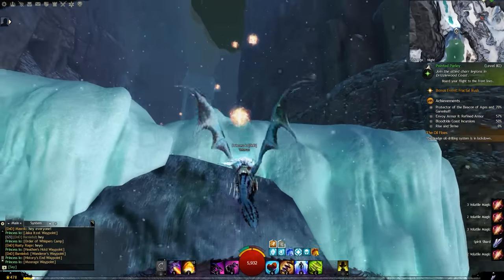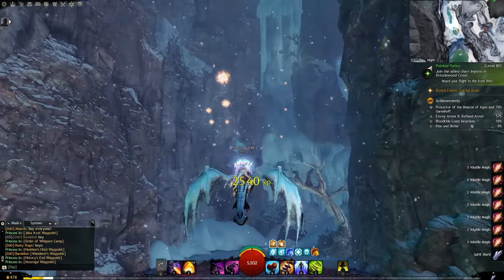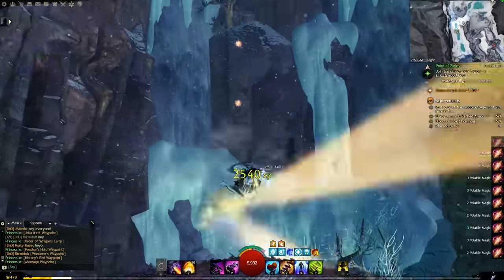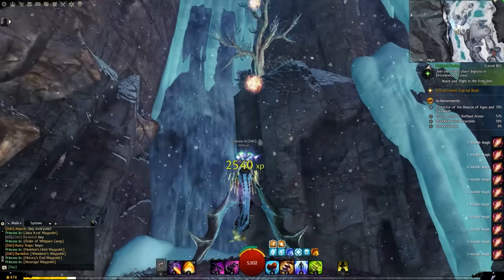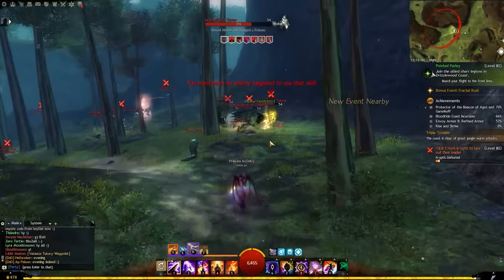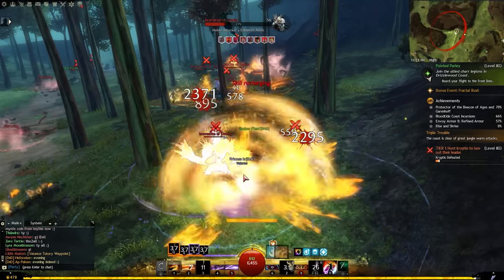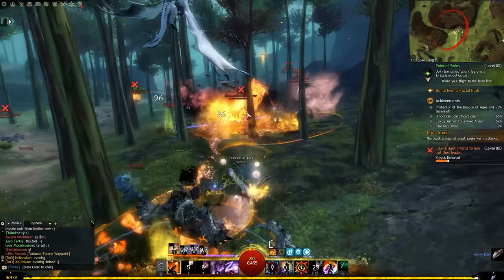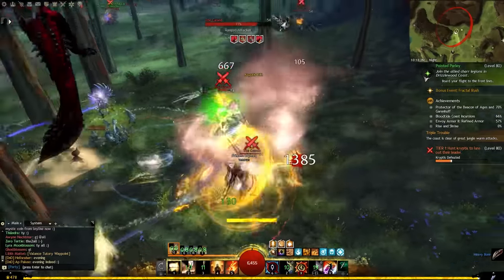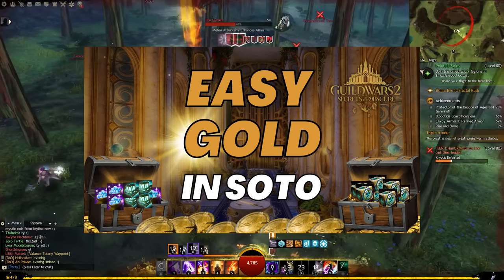Let me mention a few more weekly things that you can do slowly throughout the week. You should definitely do the Weekly Wizard's Vault Objectives for 500 plus Astral Acclaim per week. Also consider doing the Weekly End of Dragons Strikes, which will net you between 12 to 16 gold. If you already have Secrets of the Obscure, then consider doing the Weekly Rift Hunting Achievements for the Essence. If you don't plan on crafting the Legendary Obsidian Armor, you can craft Motivations and sell them for a decent amount of gold at the trading post. Check out the linked video in the description below for more details.